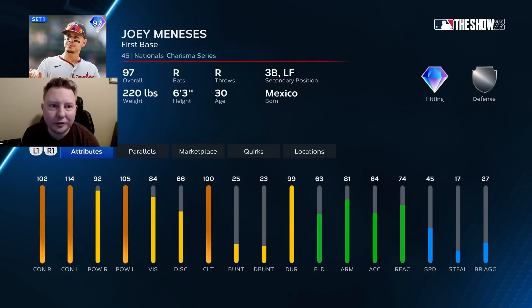And finally for the NL East, Joey Meneses. I'm rating this card B-tier for first baseman. This is a position where you really want a thumper at the plate, and I don't know if his hitting stats are quite good enough to be a really top-tier option at first base.